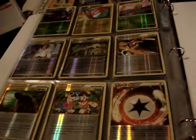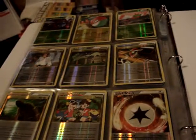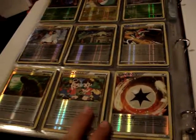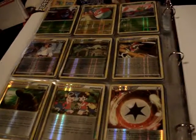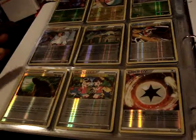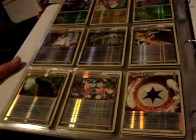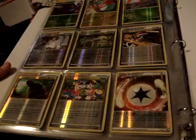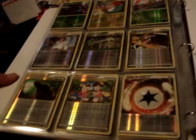And then we have the Supporters, Stadiums, Trainers, and Energy. Not too many in this set. However, pretty much all are amazing. The only ones I really haven't seen get a lot of use are Indigo Plateau and Black Belt. But Seeker, Junk Arm, Twins, and Rescue have been seeing quite a lot of tournament play lately. So overall, a pretty good set.